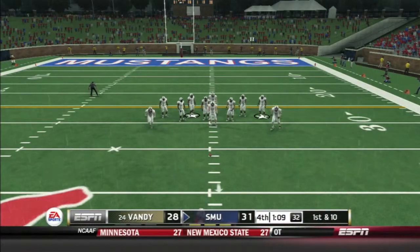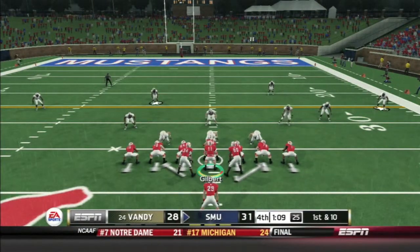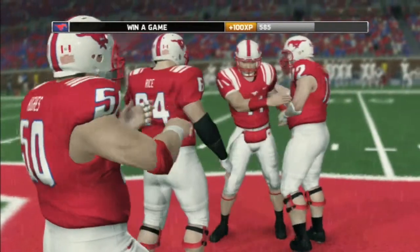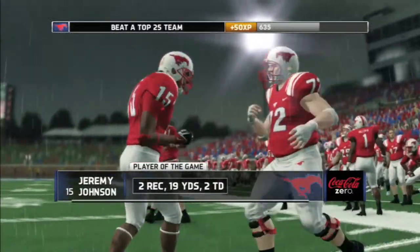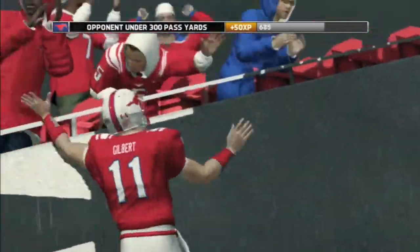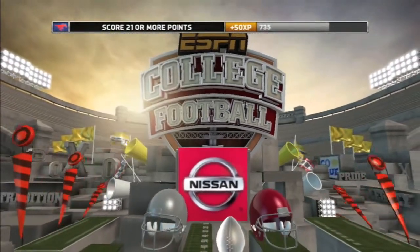D. Bams knows what's happening here. We line up in victory formation, and when you line up in victory formation, that means you're going to win — and that's what happens folks. SMU starts the season 2-0 and gets our first win against a ranked team. Jeremy Johnson only had two catches, but two very big catches. We win at home, making our stadium a tougher place to play. You can't take anything away from Vanderbilt though.